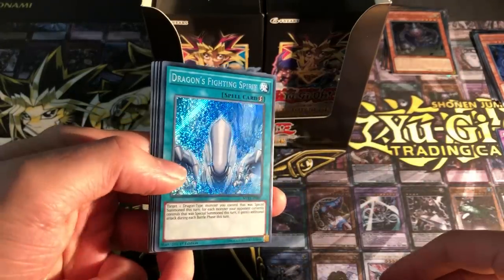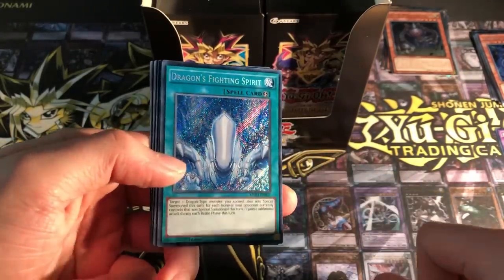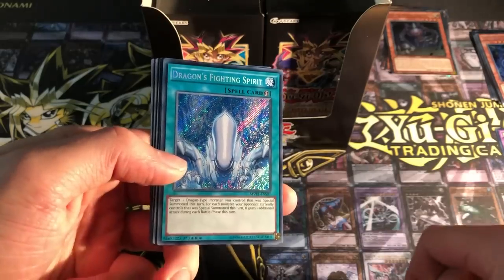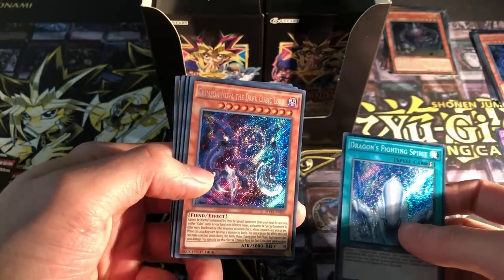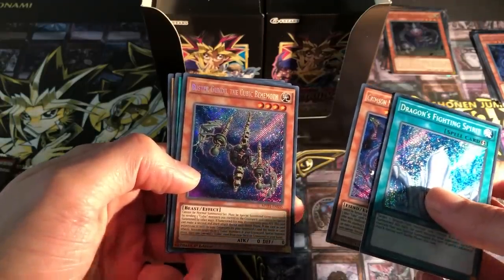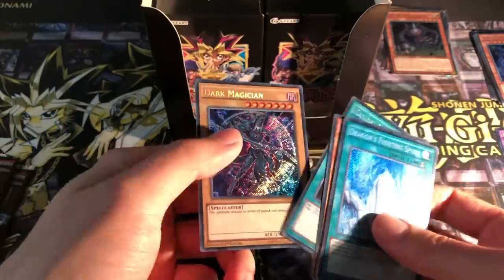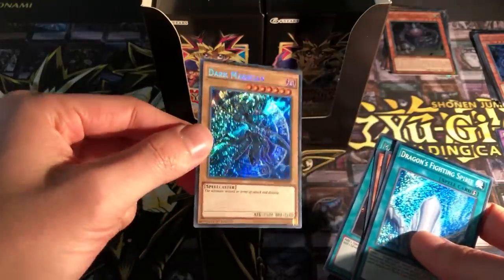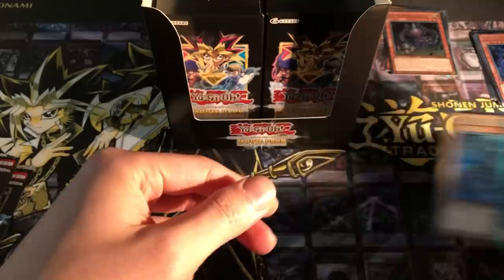Oh wow, nice. Dragon's Fighting Spirit — Secret Rare. It's a bit of a shame you can't really see the two Blue Eyes in the background very well, but obviously the one Blue Eyes in the front is there. Crimson Nova the Dark Cubic Lord. Nice. A Buster Gundil the Cubic Behemoth. Magical Contractor. And a Dark Magician Girl Secret Rare. This also actually comes as an Ultra Rare promo, but man, that Secret Rare looks nice.